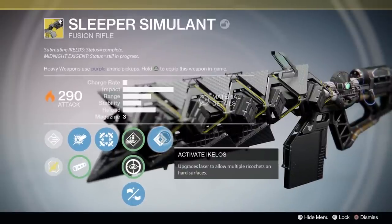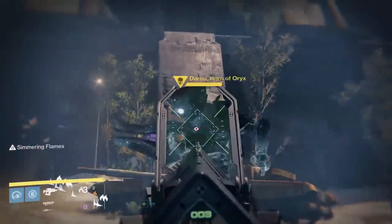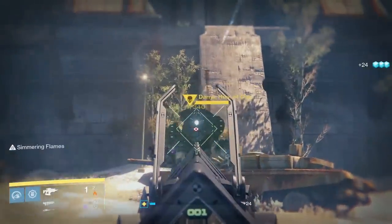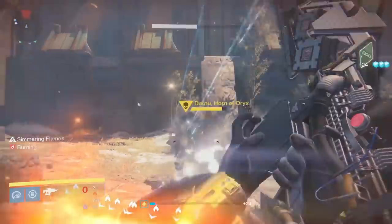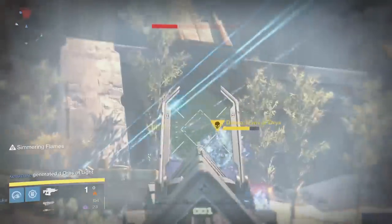So moving on from all of that, how does it perform? Well, right out of the box at 290, expect it to get around 14,000 damage per body hit and 17,000 damage per headshot on ultras. It crits for about 21,000 and change with Shadow Shot applied.